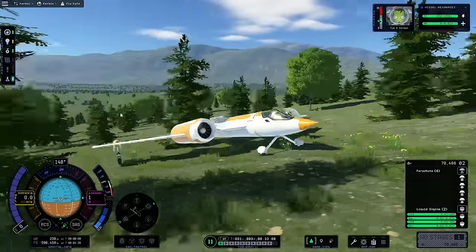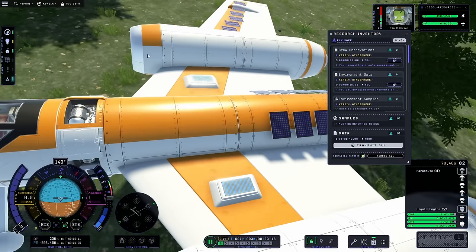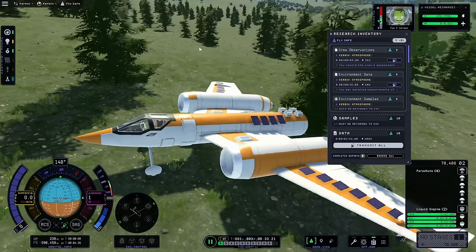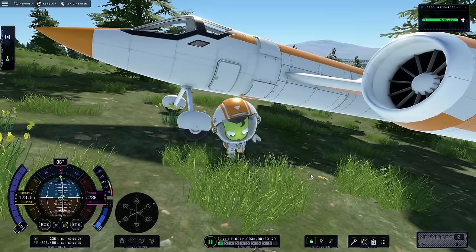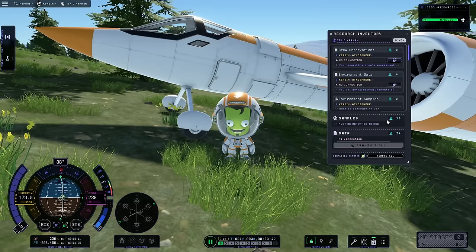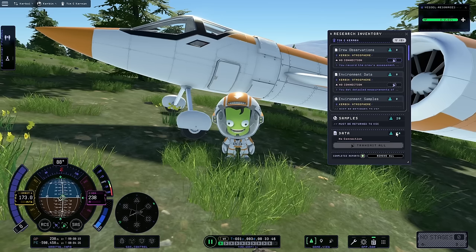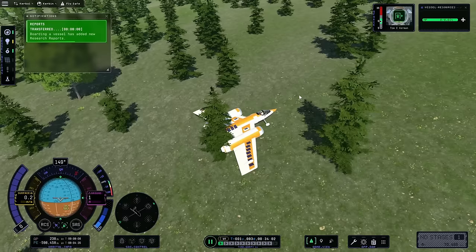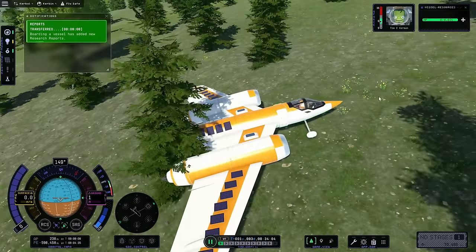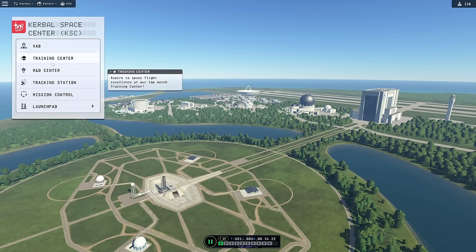So we can just do a little research in these science discs to begin with. That's a sample right there, and now Tim can take a sample of the ground. It's amazing how much science that's worth — that already bumps our sample size to 28 and the data to 24. Really good. Just hop back in there Tim and we'll stop this thing before it rolls away. The science is ours. We're looking at 116 science points.